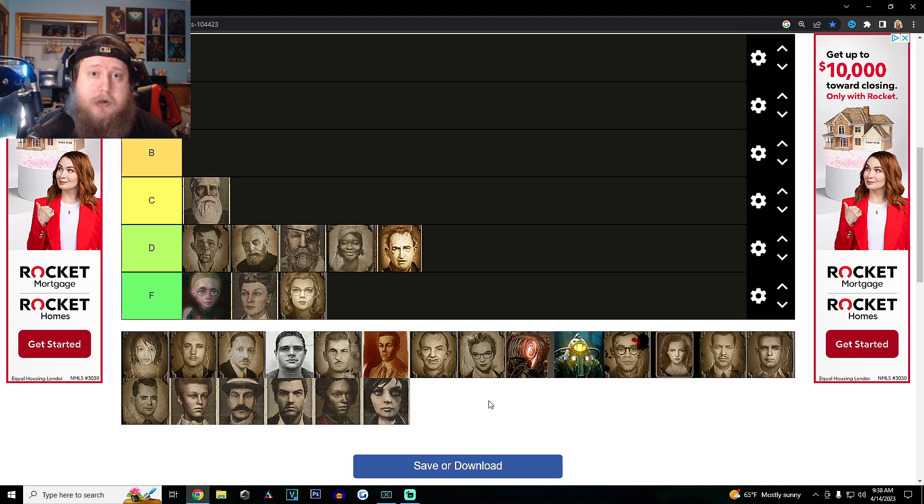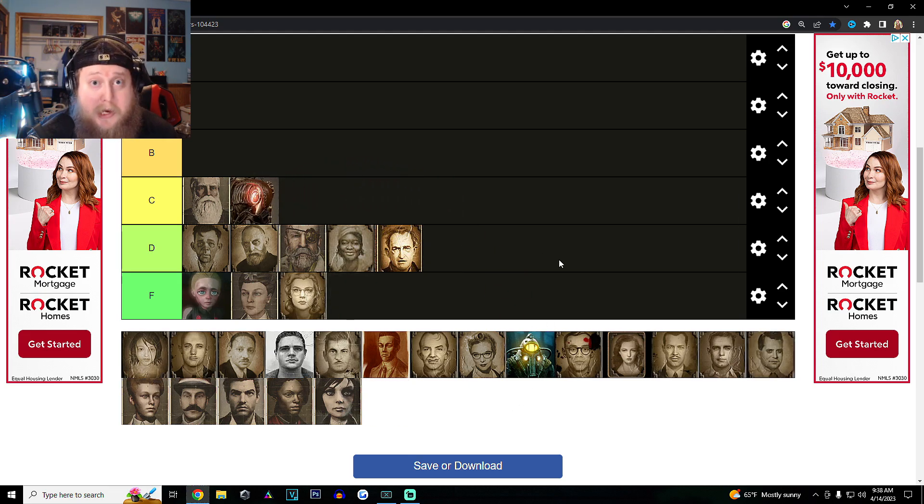It wasn't a Sophia Lamb or a Fontaine or even an Andrew Ryan. The next one I'm going to put here is Songbird. Love the character, love the design, love the idea — hate the execution. Songbird should have been one of the bosses, if not the main boss of Bioshock Infinite. Unfortunately we get a couple of cutscenes with him and then he helps us at the end of the game. We don't know who's inside the Songbird machine itself, though it is believed to be an alternate version of Booker. I feel the character was very, very underutilized and completely missed the mark — that should have been the final boss of Infinite.